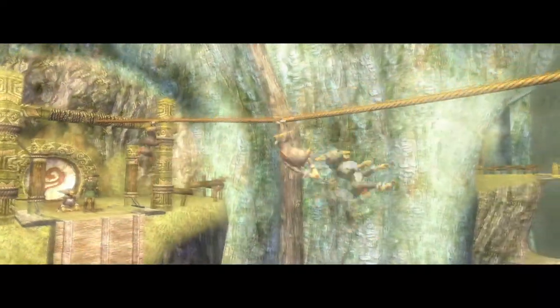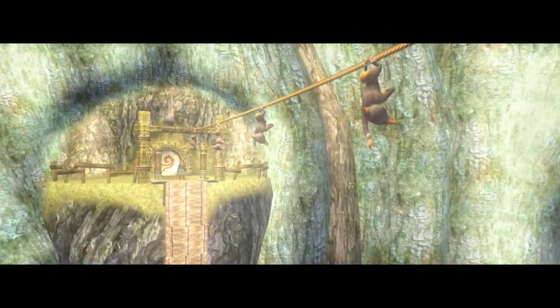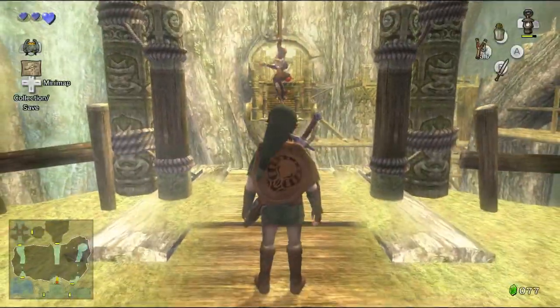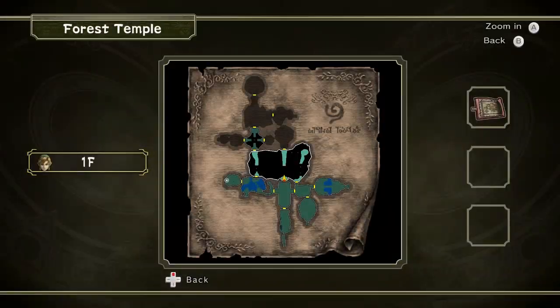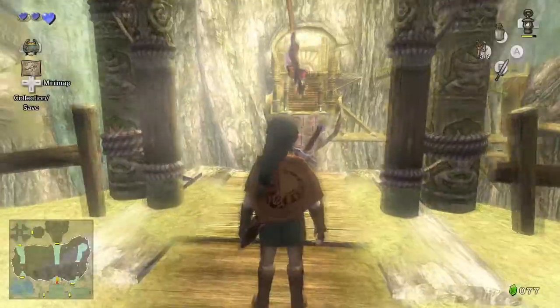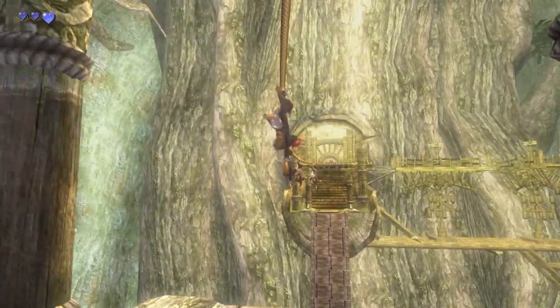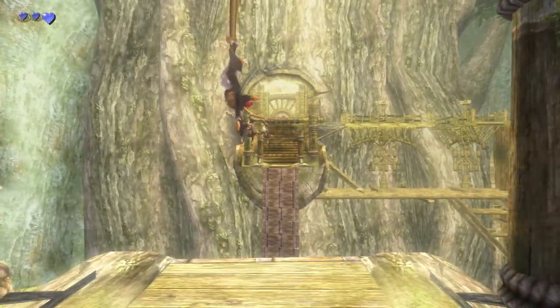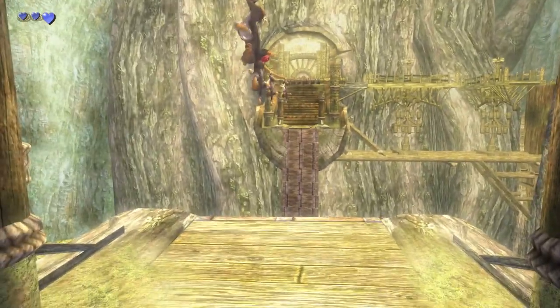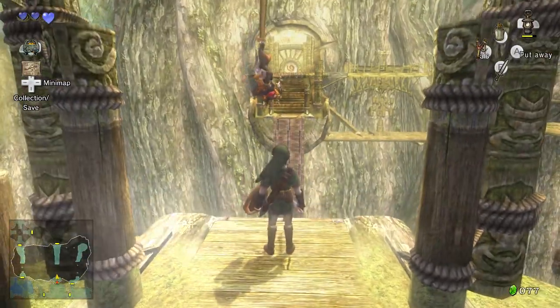Back here with four monkeys - they're all going to start automatically going over here because they want to bring you across to the big monkey, the one with the Gale Boomerang. Two, three, four. It's a good thing I won't screw up doing this. How do you go into first person? Imagine this was you in real life having to grab onto these monkeys to cross this gap.